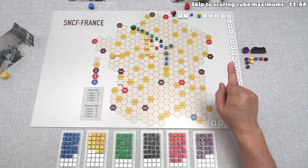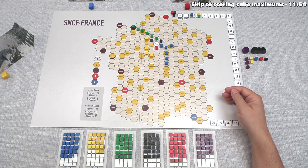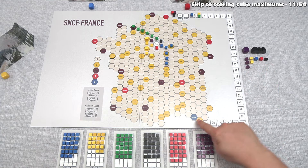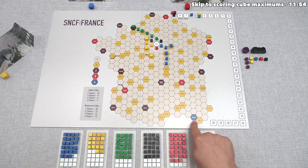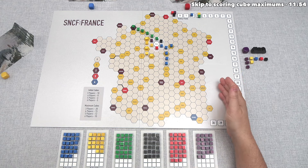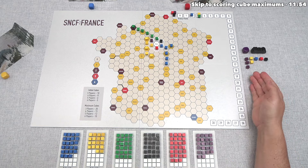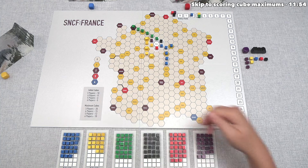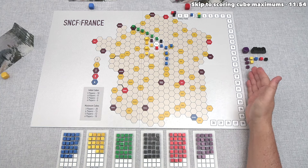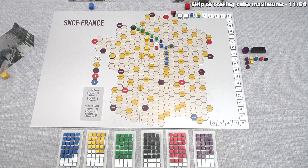There are two endgame conditions, checked at the end of every player's turn. The first is if five out of six railroad boxes are completely empty of cubes. The second is if any railroad builds into Marseille, the only blue-colored city worth four victory points — that immediately ends the game. Once either trigger happens, the game ends immediately after that player's turn, we reveal all stocks, and every cube is worth victory points equal to its railroad's value. Whoever has the most points wins.